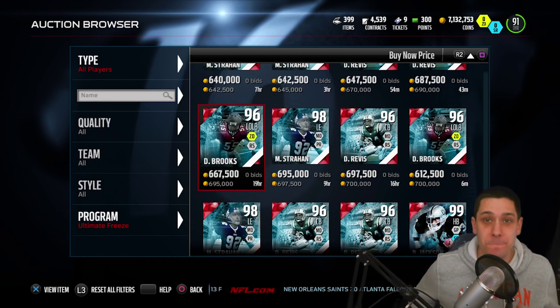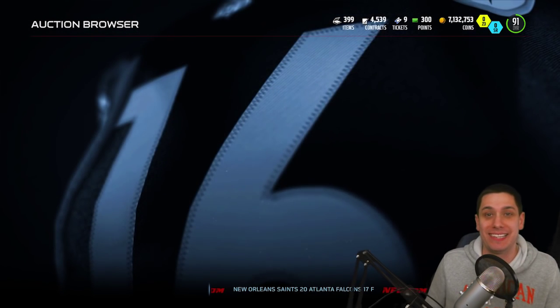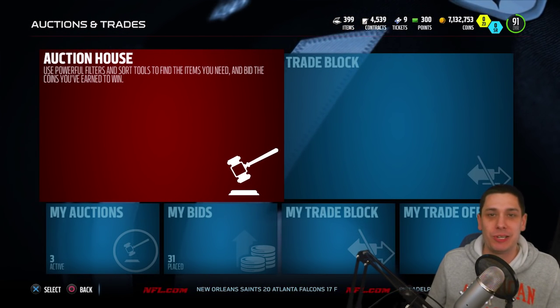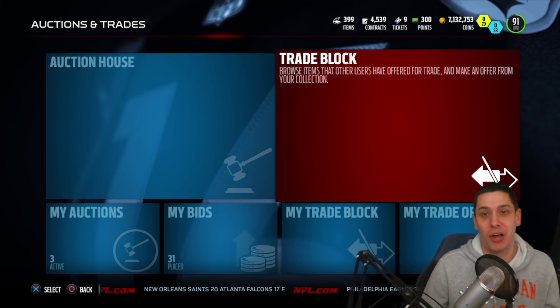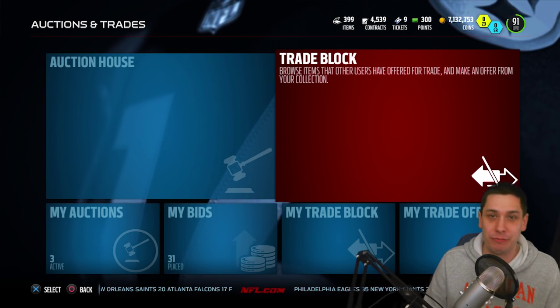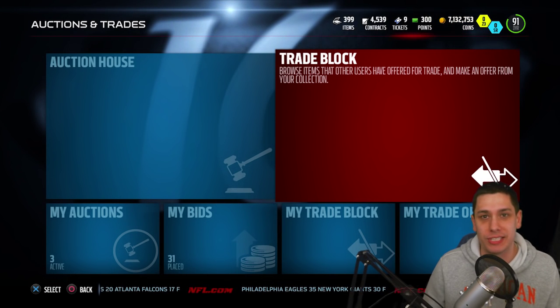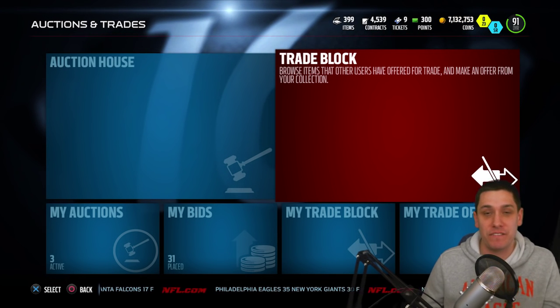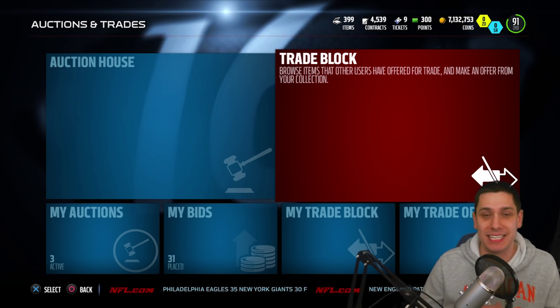This is a massive pack, guys. We've spent a lot of coins trying to do this — about 400,000 to 500,000 in just the elite players — so hopefully we can at least come close to breaking even. I wanted to bring you guys this because you crushed those like goals on the Ghost of Madden's Present and Future videos, so I promised we'd bring you Ghost of Madden's Past as well.